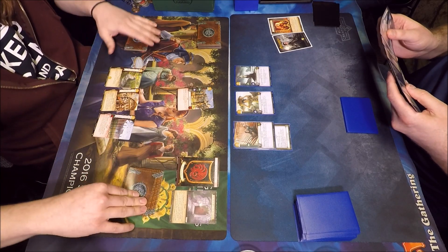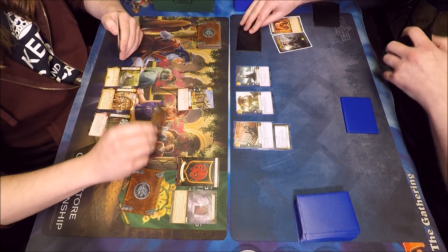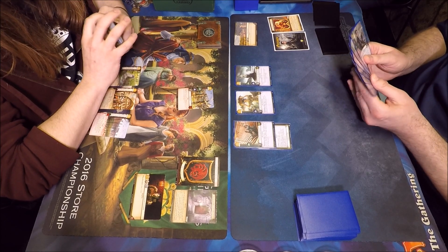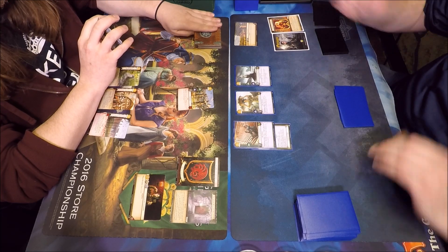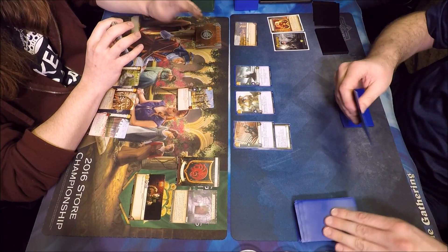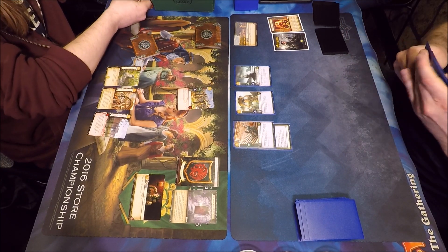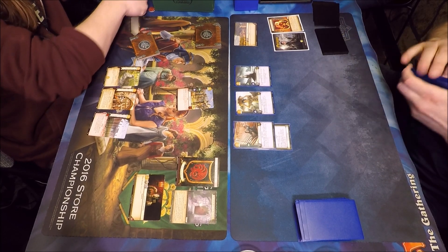On the other side we have Freedmen, a Rose Road, Flea Bottom, and Plaza of Punishment. Calm of Westeros flipped on the Targ side into Time of Plenty on my side, so card draw all around. Matt's playing this Targaryen House of the Red Door with Plaza of Punishment, which tells you it's focused around burn or at least winning power challenges and reducing strength of weenies to kill them.